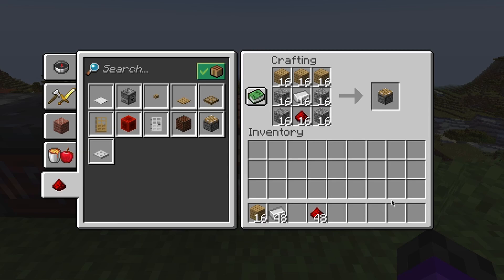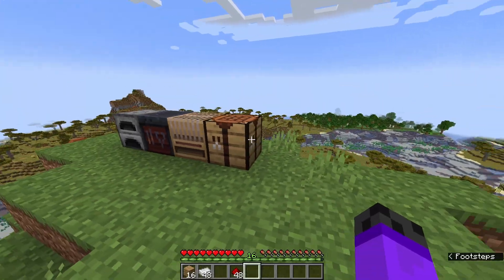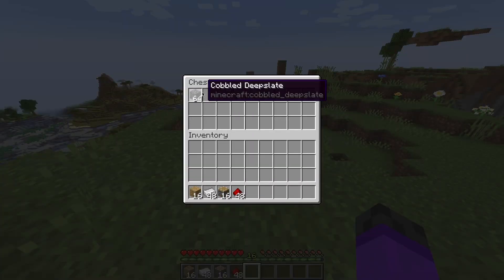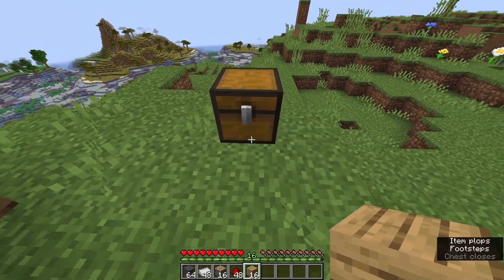Speaking of crafting, you can get the maximum possible number of items if you shift-click right here and it will be moved to your hotbar or inventory. Fun fact: when you shift-click stuff, it goes to the last available hotbar or inventory slot, but when you pick it up, it's in the first slot.